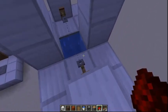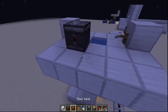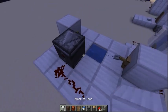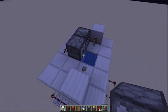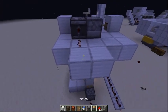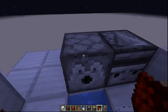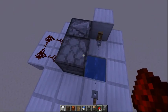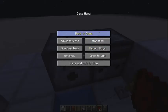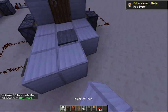So you have the tripwire hook here and an observer facing it. I don't exactly know how tripwires work, but when the observer is powered you can have a dispenser here. Hook the redstone up to the dispenser, and when you cross the tripwire it fires. What you can do is put lava in the dispenser. So in survival mode — let's say you're at a friend's base — you go up the elevator, you hit the tripwire hook, and lava gets dispensed.